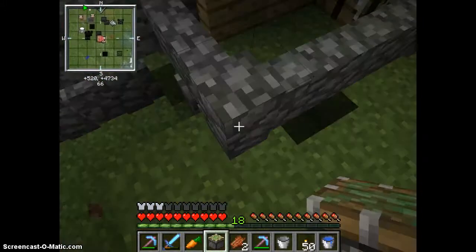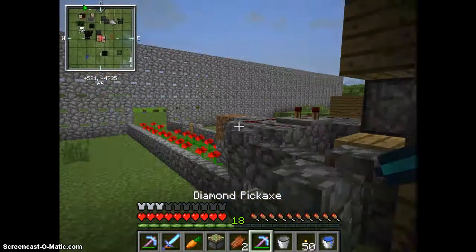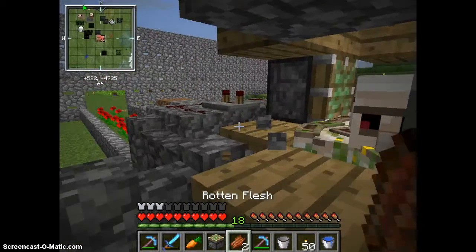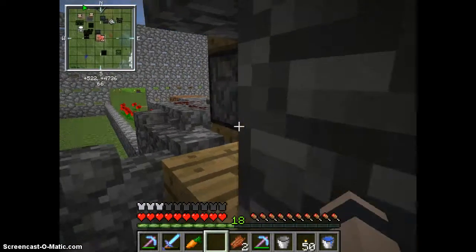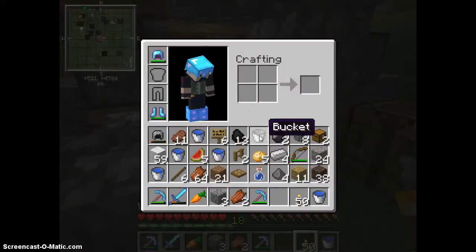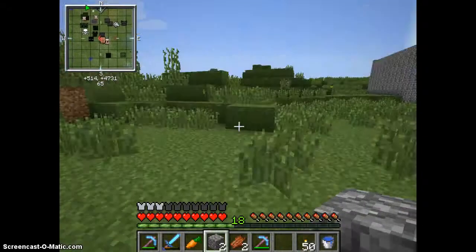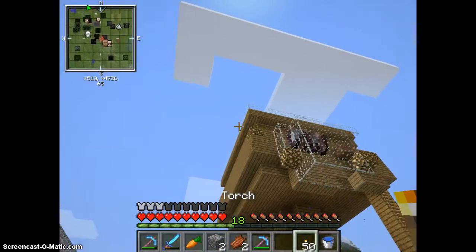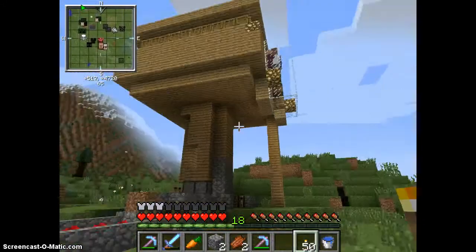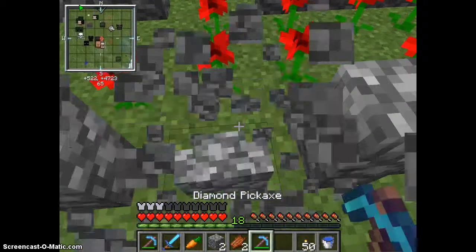It's going to be hard to set up. But how you build this is, you just need a bunch of doors. I have a bunch of doors and then there's a water stream that brings them down, and you need at least 10 or more villagers. It actually is pretty efficient for iron.